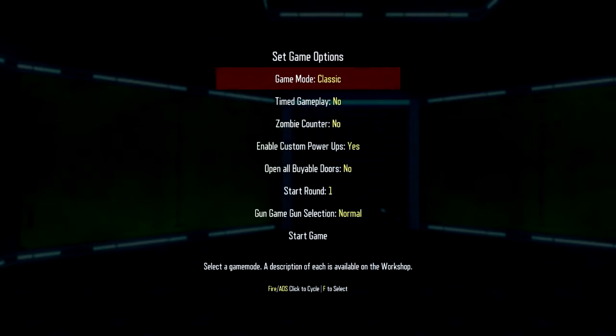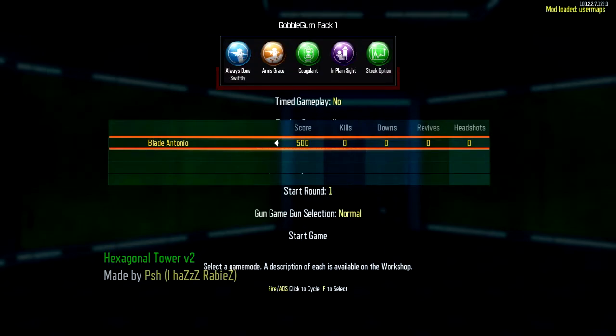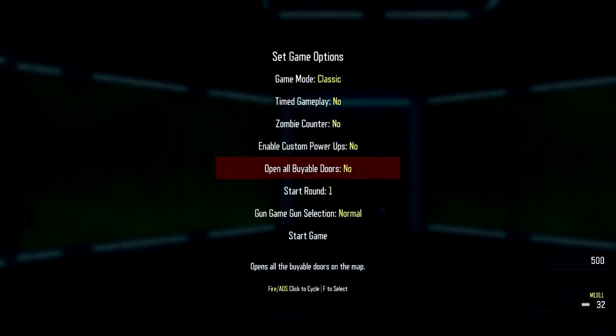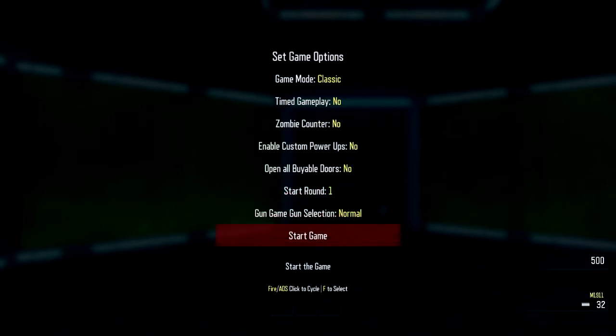This is sweet. Classic tiny gameplay — no. Zombie counter — no. Enable custom power-ups — no. I don't really think I need custom power-ups. Open all buyable doors — automatically? No. Start it on round one? Of course. Gun game? Yep, alright. Start game.